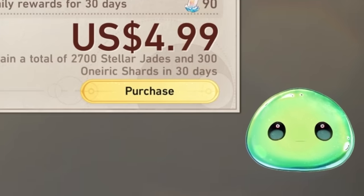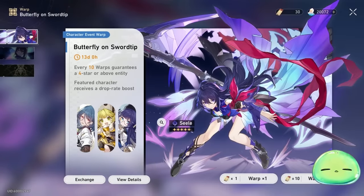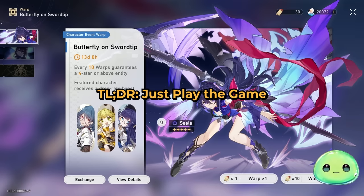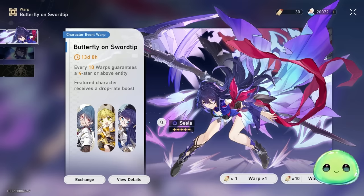I hope this video was helpful or informative. A lot of people are surprised whenever they look at my stellar jades. My main sources were probably achievements, Forgotten Halls, chests, and questing — that's pretty much where the bulk of it came from. Hope this video was informative in any way. Join me over on Twitch if you have any questions about Honkai Star Rail — I'm live every day and happy to answer anything. Thank you guys for watching.